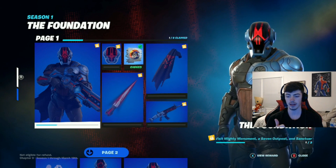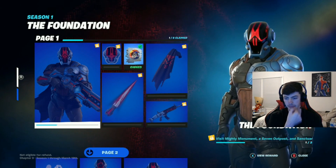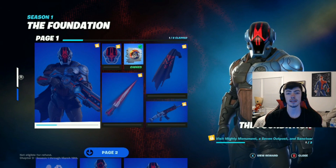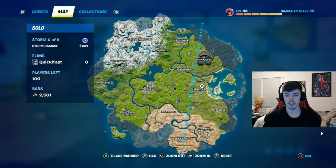To get this, you have to visit Mighty Mountain, seven outposts, and Sanctuary. There are a lot of different seven outposts you can go to, but this is a way where you can knock them all out in one go, and I'm gonna show you that today. So let's hop into the video.